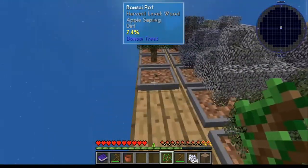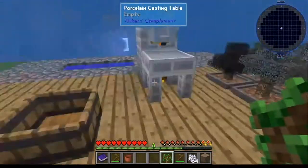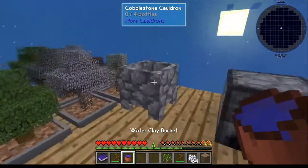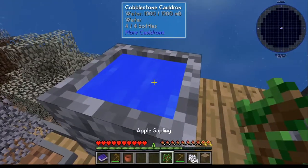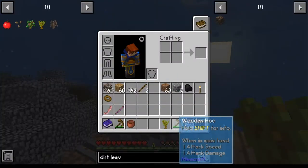At some point you'll wind up with a second sapling, which is kind of the goal. Once you get your second sapling, get yourself a little more water, put your apple sapling in it, and that gives you your Arcadia sapling.